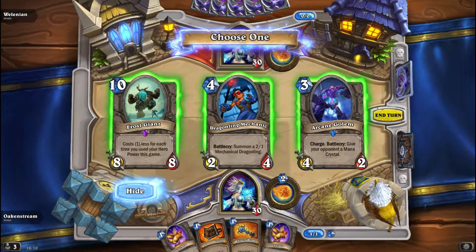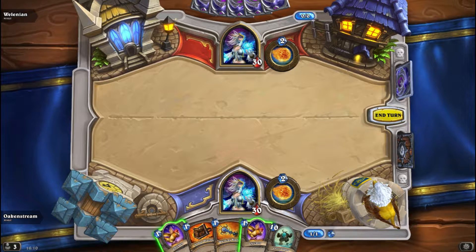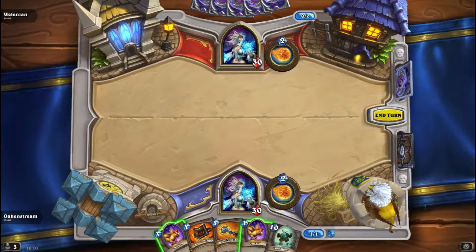Cane Golem is not that good, so let's go with Frost Giant. Even though I can't use it this turn I will be able to use it later on. So as you can see I only have 4 cards in my deck right now. The cards you have are some kind of spare parts — you have chickens and coins.